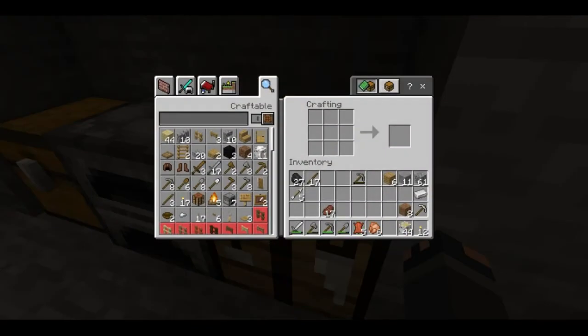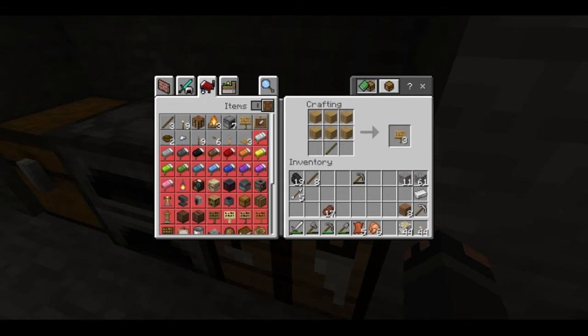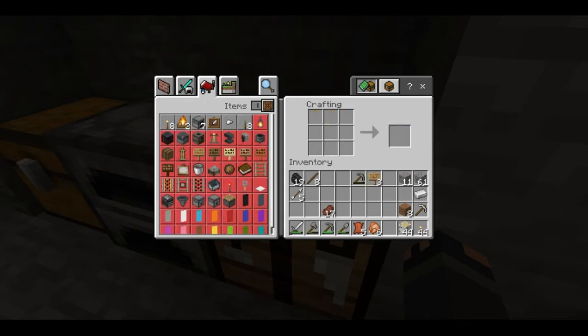So the next thing we're going to do is craft up a bunch of torches. We'll do about 32 to add to our 12 already, and then also we'll craft up some signs. Signs can be useful when you're underground. You get three signs for every six planks and one stick. These can be useful for navigation.